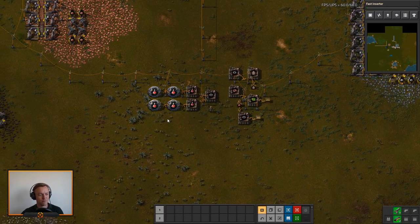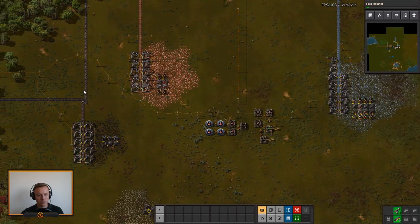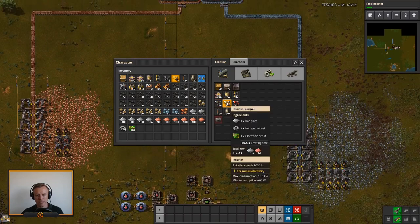'Play of the game' — that's what it stands for. Coal is flowing, iron is good, resources are getting made.